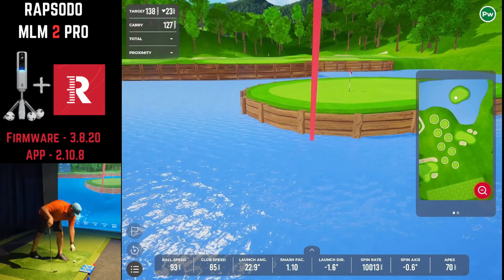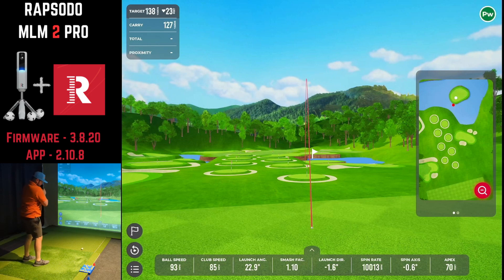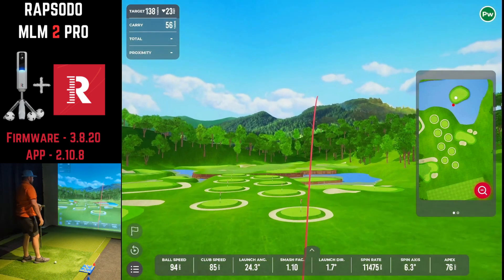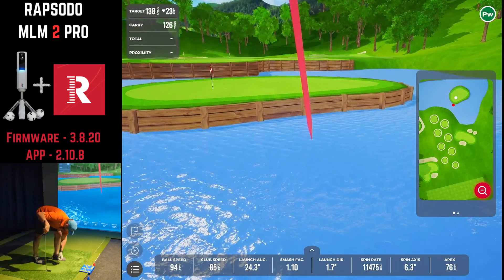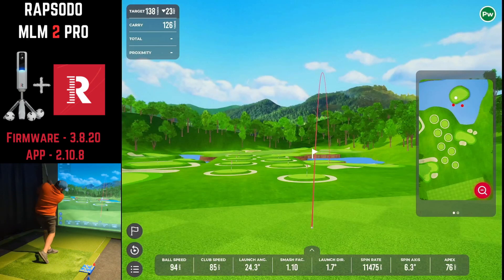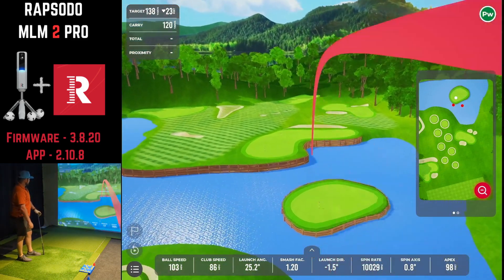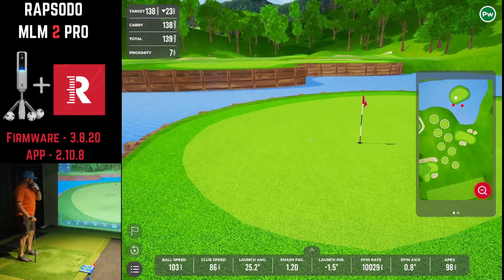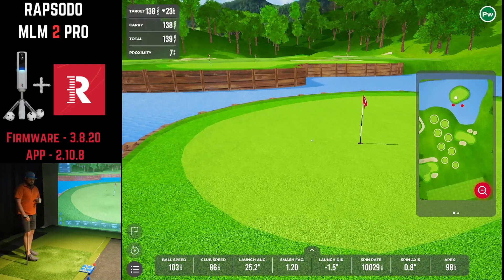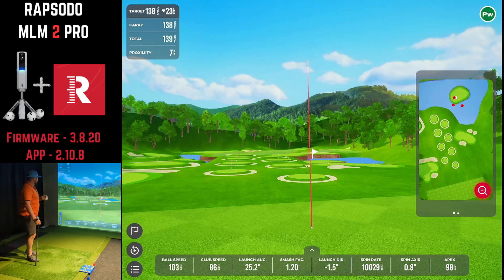First shot just short. Giving it a little more on the second one — that's out to the right. Third shot should get there. On that shot, the ball physics looked pretty good — we hit a spin rate of just over 10,000, so you saw it bounce a couple of times and then suck back toward the hole. Nice to see.